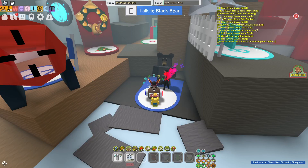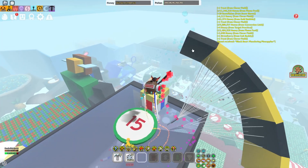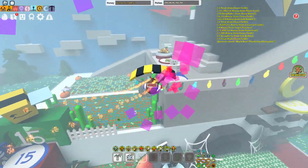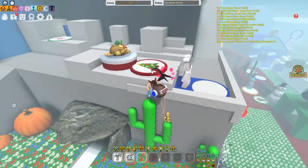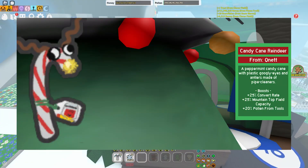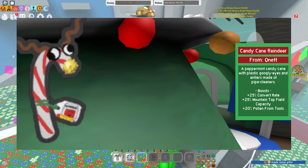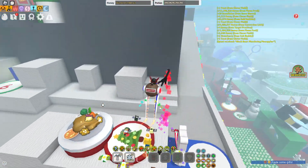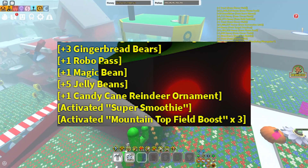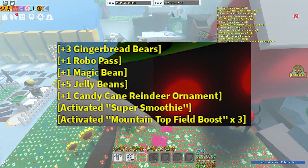Then we have the Honored one here, which is the last one currently — because the Honey Bee, Gummy Bear, Robo Bear, Spirit Bear and BBM are currently not in the game yet, they're coming in the Part 2 update. The Honored ornament grants 25% Convert Rate, Mountaintop Field Capacity and 20% Pollen from Tools. And the rewards are 3 Gingerbread Bears, 1 Robo Pass, a Magic Bean, 5 Jelly Beans, the Candy Cane Ornament, Activated Super Smoothie, and Activated Mountaintop Field Boost.